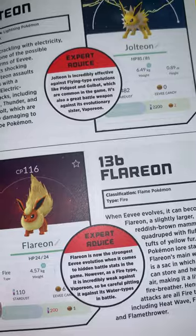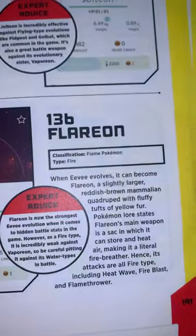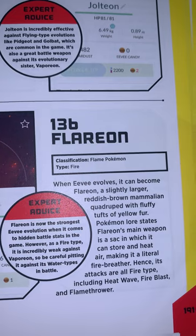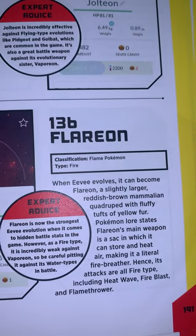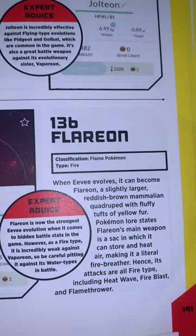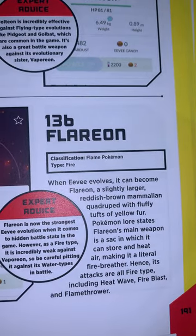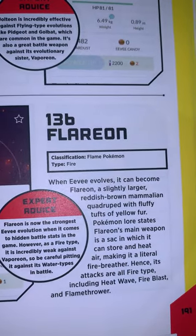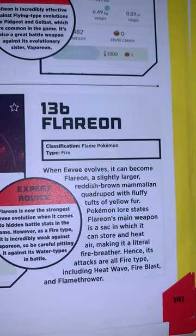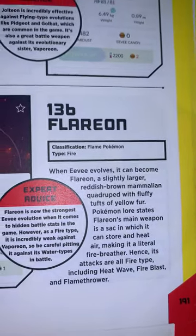136 is Flareon, which has an HP of 24. Flame Pokémon, Fire type. When Eevee evolves it can become Flareon, a slightly larger reddish-brown mammalian quadruped with fluffy tufts of yellow fur. Pokémon lore states Flareon's main weapon is a sack in which it can store and heat air, making it a literal fire-breather — hence its attacks are all Fire-type, including Heat Wave, Fire Blast, and Flamethrower.